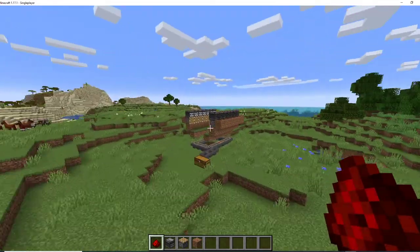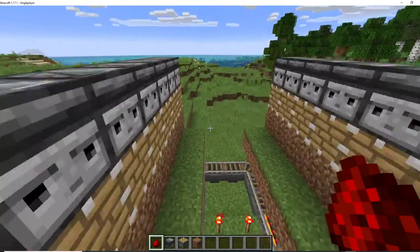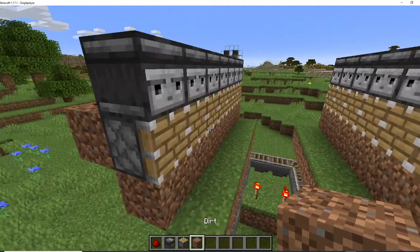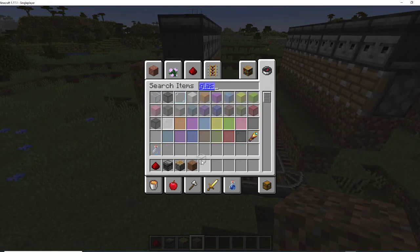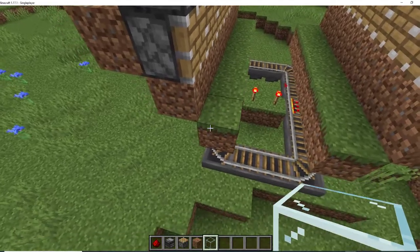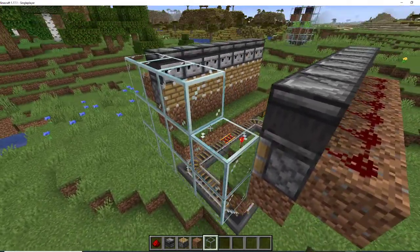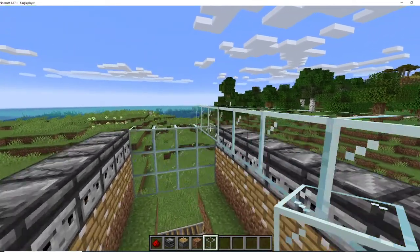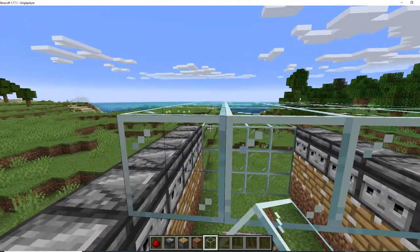You can't make a smaller version of this — it's basically the same thing as the sugarcane farm, except without water because bamboo does not need water. This does need sunlight to grow — sugarcane does not. So we're going to add glass right here like so, just adding some glass. You do have to add glass or leave it open, but glass makes it look a whole lot better.